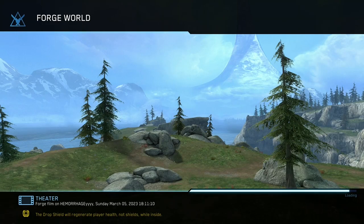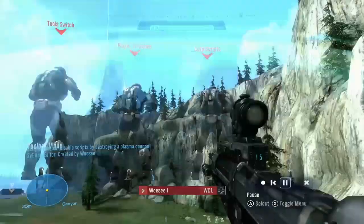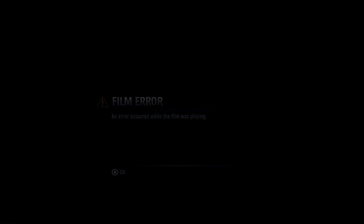A side effect of this, unfortunately, is that theater clips will break if these switches are used. Apparently, theater doesn't save player stats, and so it doesn't know what to do when a game type tries to use them, and it crashes.